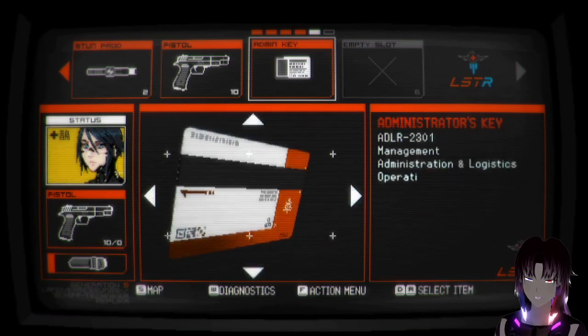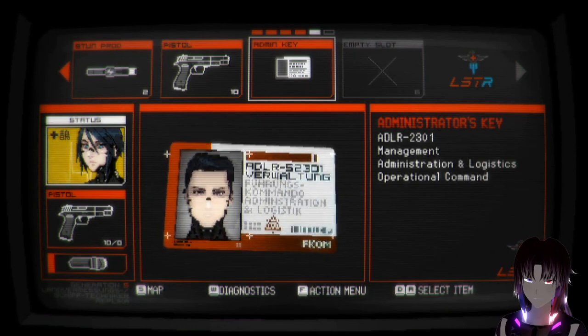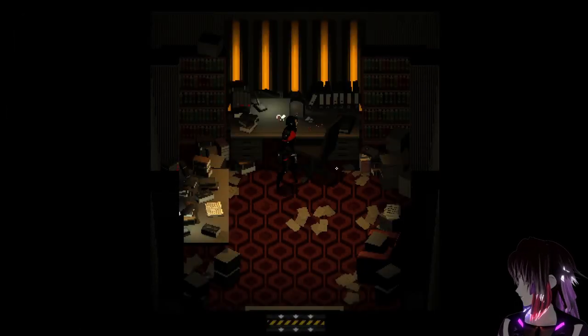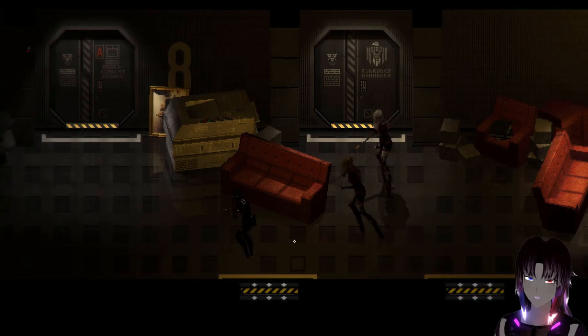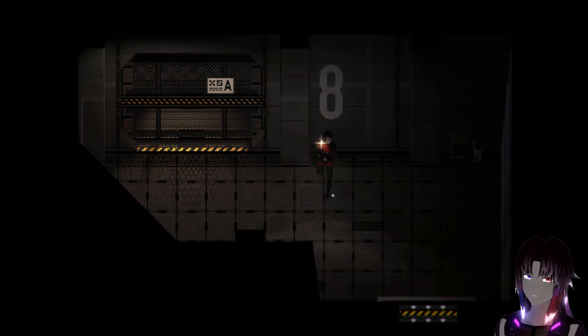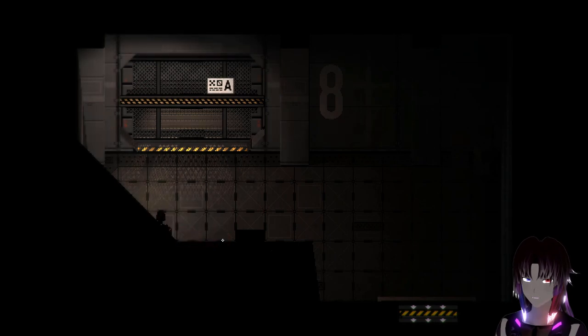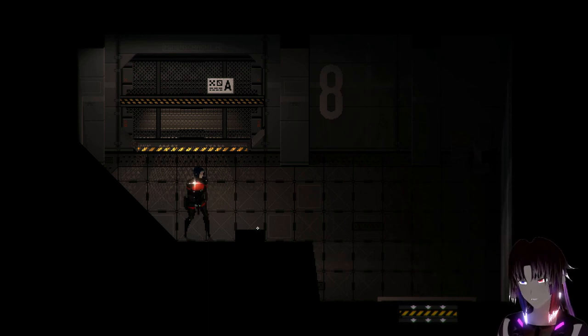Adler - 2301, management, administration and logistics, operational command. So now that we have that and we've covered a lot of lore dumps in this particular area and episode - it's worthwhile reading all of it, which is why that took a lot longer than it normally would have. This is the access to the mineshaft elevator. We will use it and head down in the next episode, because it's a perfect way to end this part. Thank you very much for watching, and I'll see you back in episode six as we go down into the mineshaft.